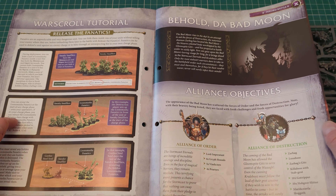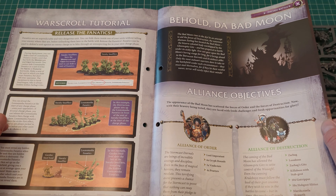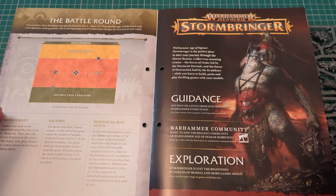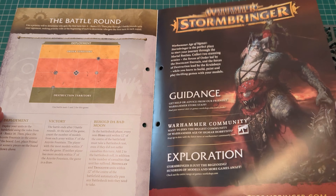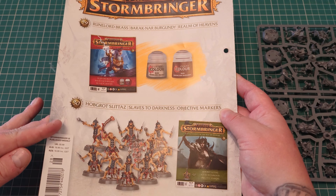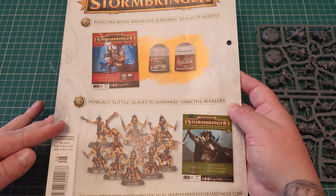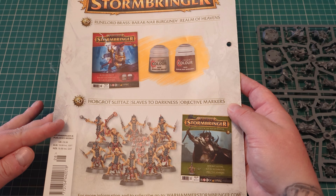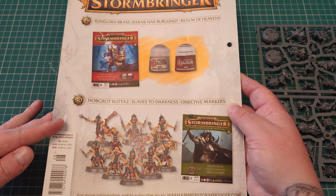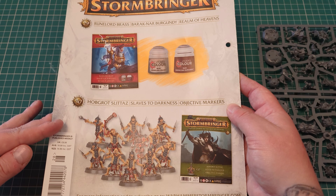Behold Da Bad Moon — and then another little scenario for you. In issue 29 you'll be getting some more paints, and in issue 30 you'll be getting some more Hobgrots. I'm not a massive fan of Hobgrots, and pretty sure this sprue is just the same as the last sprue we got.